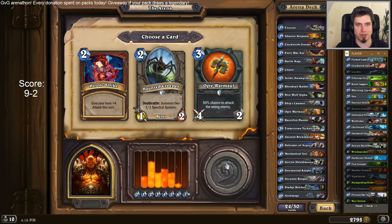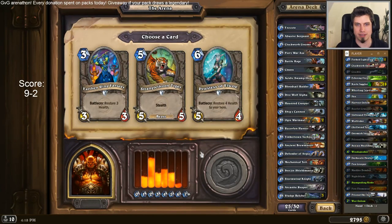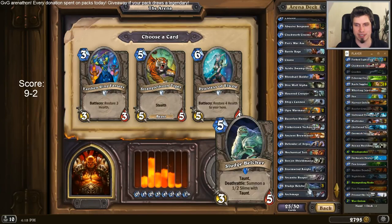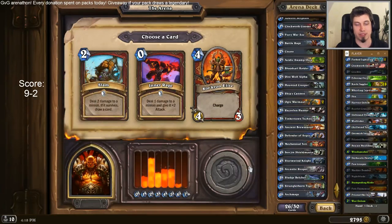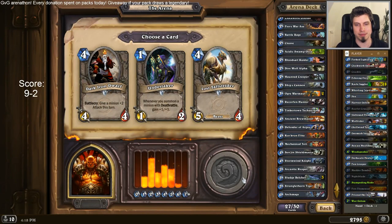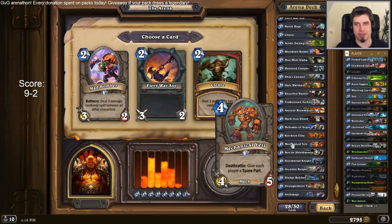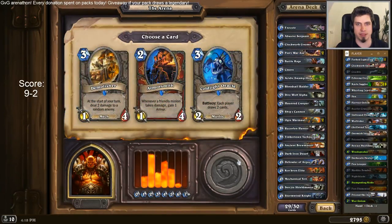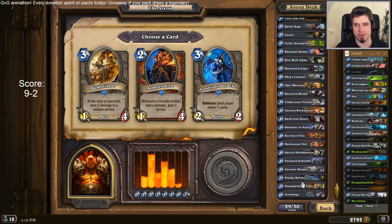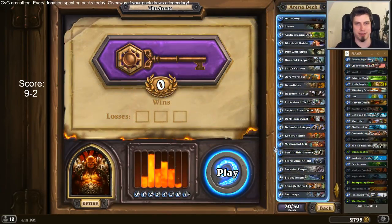Third Ogre Warmaul? No, that's too much. Earthen or Tiger — I don't have anything that actually hits something. I need the Tiger, although I also need 3-drops. Dark Iron is nice. Second Fiery War Axe. Demolisher kinda counts. That's a weird deck. That's a really weird deck.